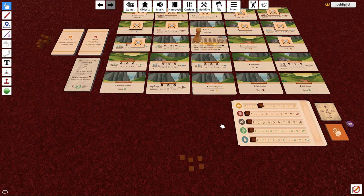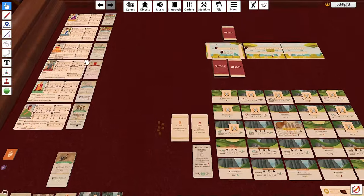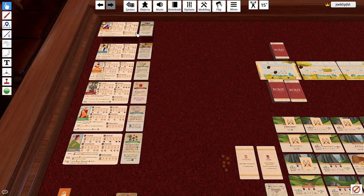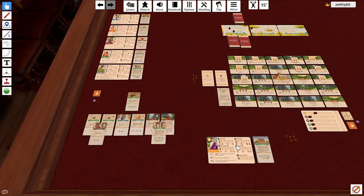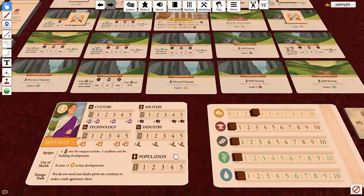Pick your leader right away — there are six leaders to choose from, each with a card. In the physical game these cards will be double-sided. This is a solo game so you can only play one leader. Grab your leader's card and set it next to your resource track.